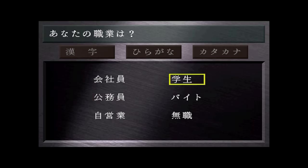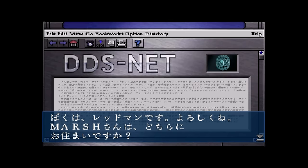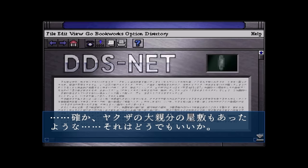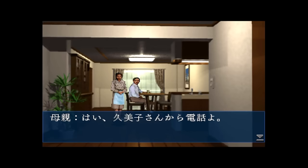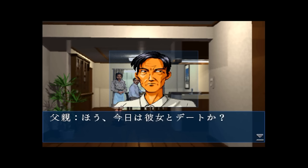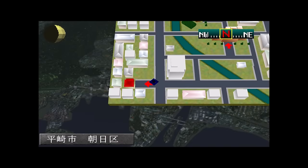For my occupation I chose student, but you could also be an office worker or even unemployed. When you're done creating your character, an AI named Redman introduces you to the town — the Asahi District of Hirosaka City. He makes sure to let you know how great the place is before quickly adding that a Yakuza boss used to live in the area, and then he immediately ends the conversation. After this, you meet your parents, and briefly talk to your girlfriend Kumiko on the phone. She wants to meet you at the Seaside Park District at a place called the Afro Café. And if you're like me and can barely read Japanese, the second you land on the chunky 3D map is right where things start to get interesting.